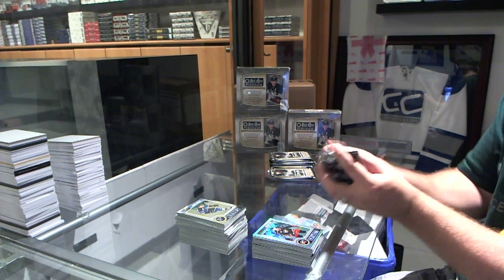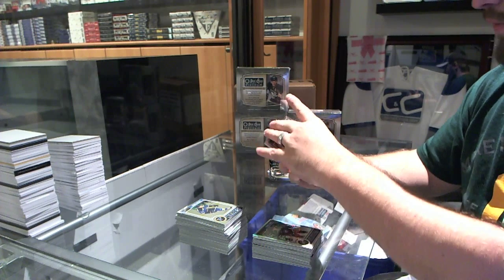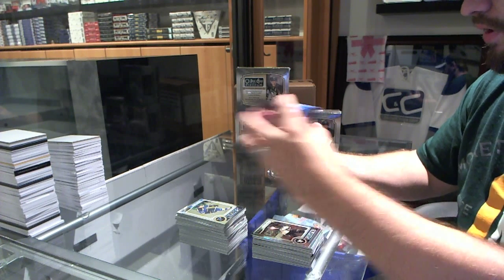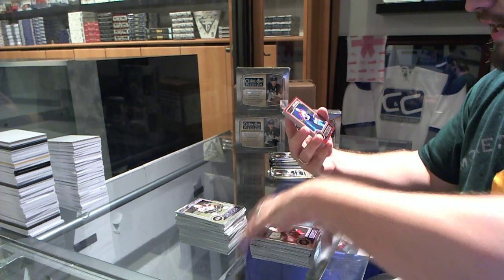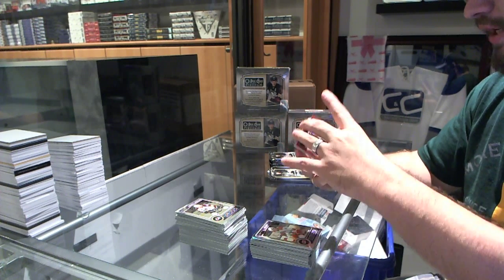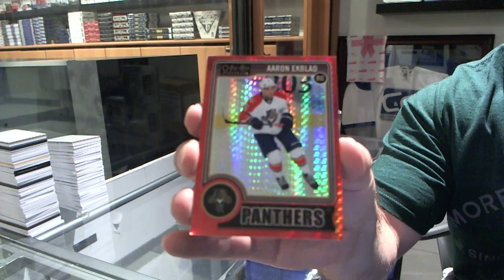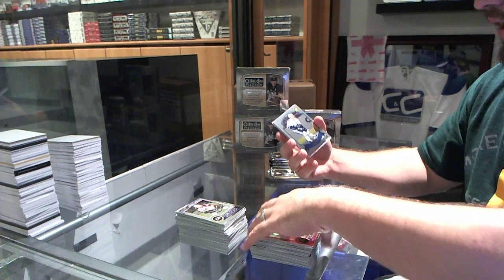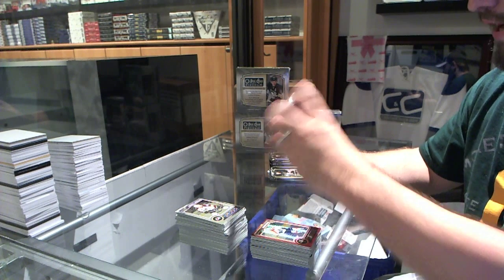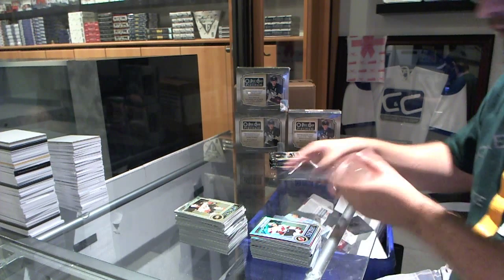He's everywhere! We've got a rookie of Derek Pouliot for the Pittsburgh Penguins. We've got a rookie of Victor Rast for the Carolina Hurricanes. A Red Prism rookie, number to 135, for the Florida Panthers, Aaron Ekblad. For the Vancouver Canucks, Bo Horvat retro rookie. And a refractor for the New Jersey Devils of Michael Camilleri.